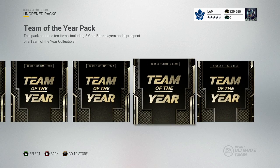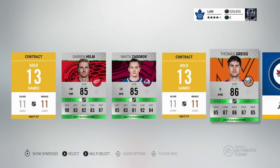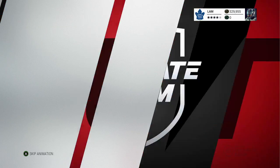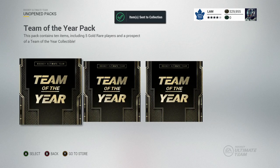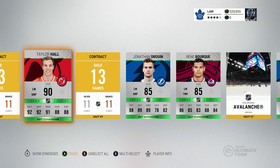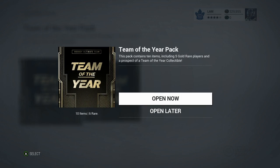These 25k packs — it's the way to go. Nikita Zadorov, Brendan Gallagher, Teddy Purcell — no collectibles yet, which is a little unfortunate. Milan Lucic, Bozak, Trocek — nothing too special. Three more packs left. Taylor Hall — a 90 overall as well! That's a pretty good pack opening: a Team of the Year and a Taylor Hall. I really like this pack opening — definitely a lot better than my last one.